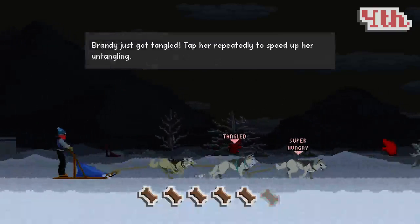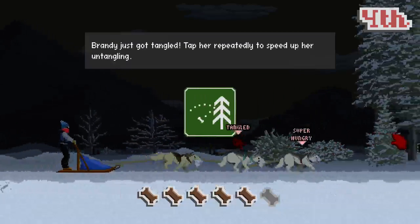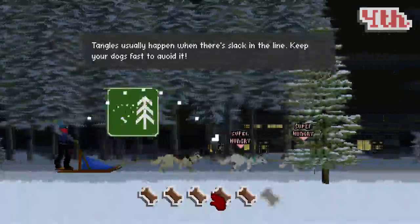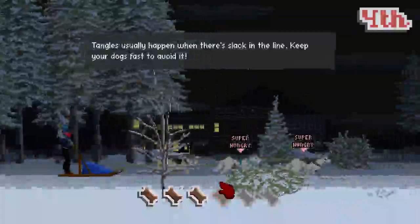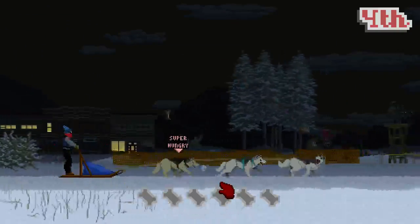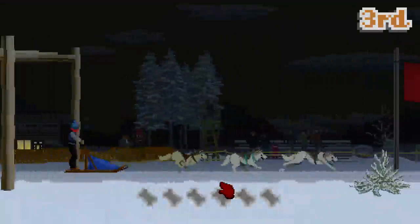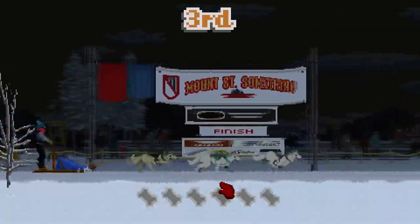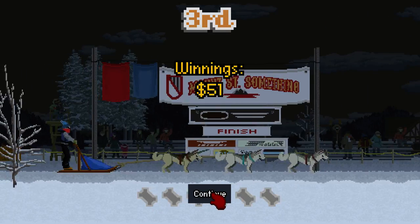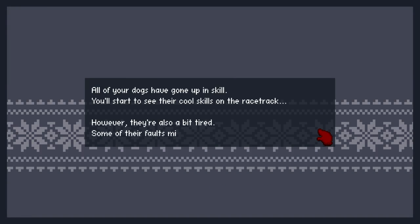Super hungry! Brandy just got tangled - tap her repeatedly to speed up the untangling. But I should probably feed them first. There we go. Winning's $51 - preferred, could do better. All of your dogs have gone up in skill. You'll start to see their cool skills on the race track.